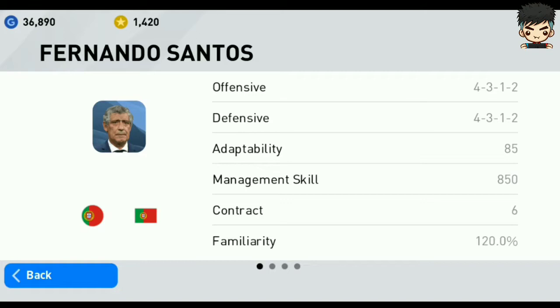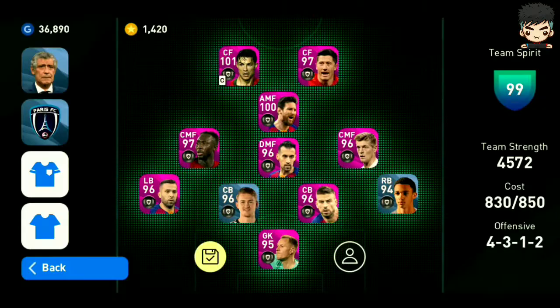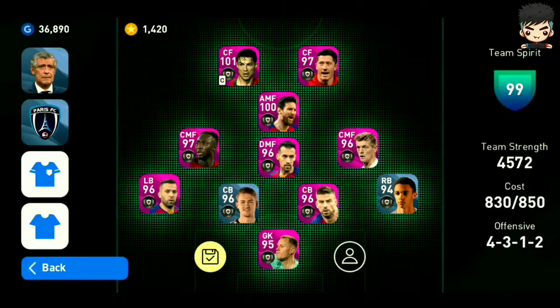Fernando Sanders has a formation of 4-2-3-2-1-2. He has a management skill of 850, an attacking style of counter attack, and a defending style of frontline pressure.